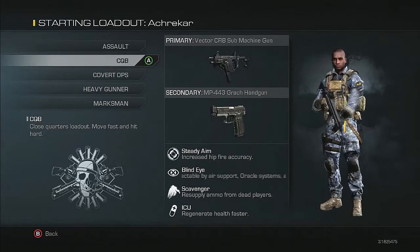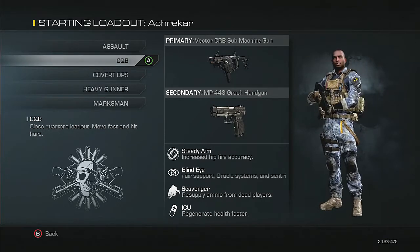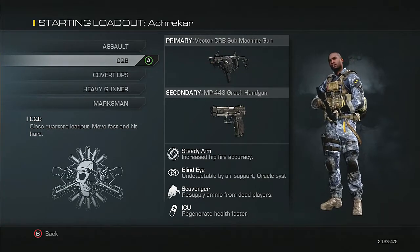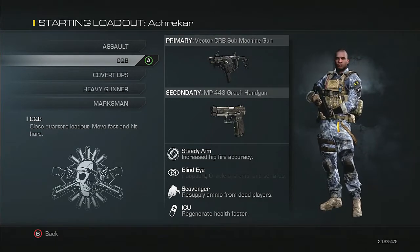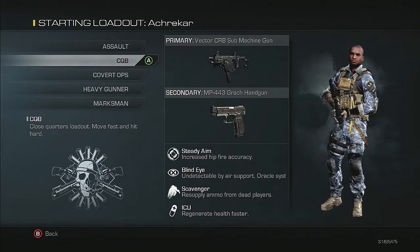The CQB class is a submachine gun - get the Vector and an MP 443 handgun. Perks are Blind Eye and Scavenger. I always love Scavenger. I like Blind Eye because I have a hard time using the map all the time, so I tend to stand out because I run around a lot.